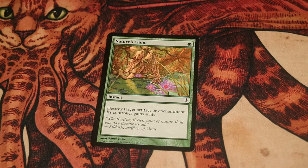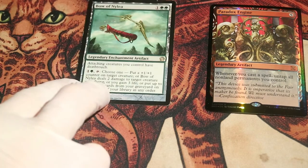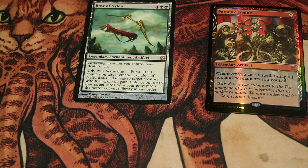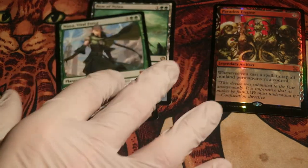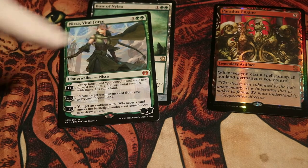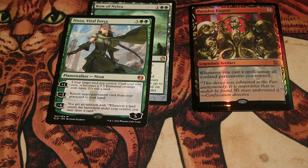Back to the problem of Paradox Engine ending up in your graveyard. This deck has 2 rescue buttons to bring Paradox Engine back. The first one: Bow of Nylea — a legendary enchantment artifact that can be tapped for 2 mana to put up to 4 cards from your graveyard back into your library, meaning Cissé can search for Paradox Engine once more. We also have Nissa, Vital Force — now a legendary planeswalker. She has a minus 3 ability to return any permanent card from your graveyard to your hand, which basically means Paradox Engine gets back to your hand.